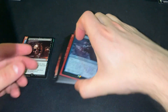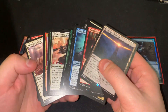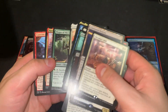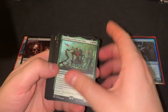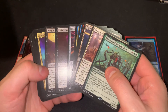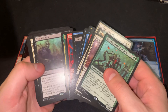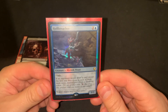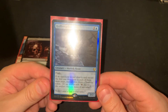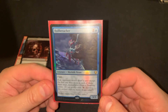We did not do great in the foils and in the rares — it was very, very bad compared to any of the other boxes. We did not even get one from the land cycle. I guess we got a Chrome as well as a decent rare, and probably the Kodama, but the command also is half decent.